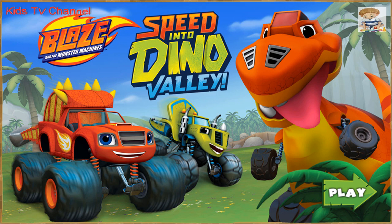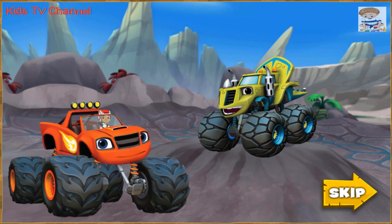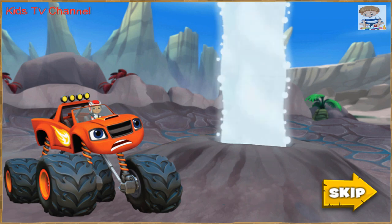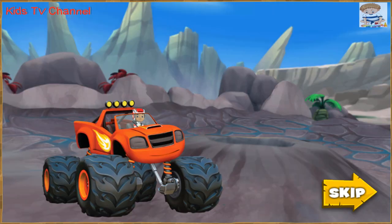Blaze and the Monster Machines. Blaze and Zeg are zooming through Dinosaur Valley, but Zeg stopped right on top of a geyser! Uh-oh! The geyser blasted Zeg into that super-sticky mud pit, and now he's stuck! Blaze has to get to that mud pit!